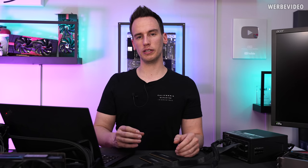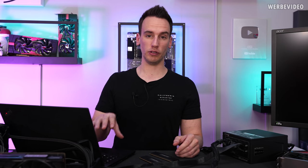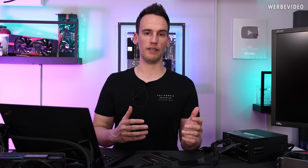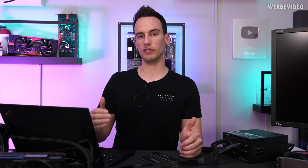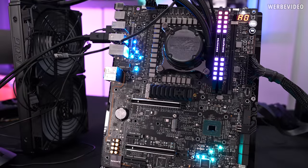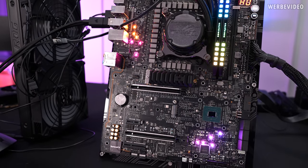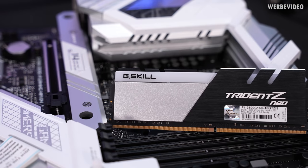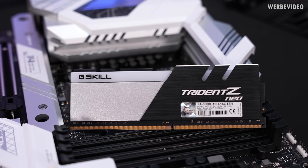I almost forgot to clarify the test bench: we're using a 12900K manually overclocked to 5 GHz across all P-cores and 4 GHz across all E-cores — a slight increase over stock, which puts a higher load on memory. For DDR5 testing we used the ASUS ROG Maximus Z690 Apex, and for DDR4 the ASUS ROG Strix Z690-A Gaming Wi-Fi D4. D4 always indicates DDR4 memory on ASUS boards.